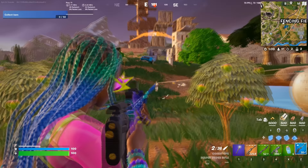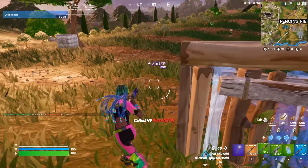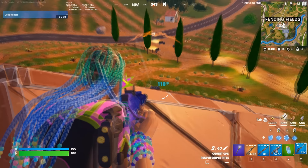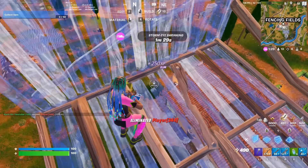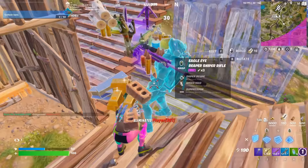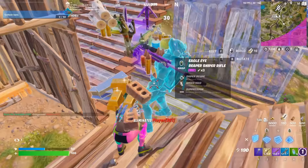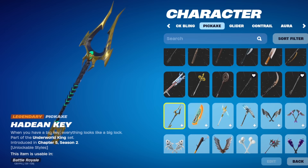If you want a small pickaxe but one that is a little bit more unique, then the Dark Place Lamp is going to be a much better choice. This is such a cool looking pickaxe — we don't really see too many people using this either, but Clix has actually been using it a bit, which is only increasing its popularity. It doesn't really return to the store that often, which is holding it back. It could be a lot better if it featured in the store more often, but it is one of those collab pickaxes that just never seems to get the popularity it deserved. I still feel like there is a lot of potential for this and it is one of my all-time favourite pickaxes.